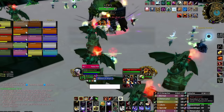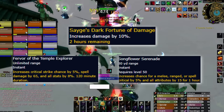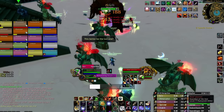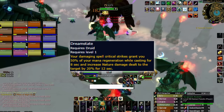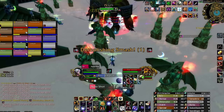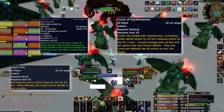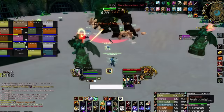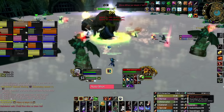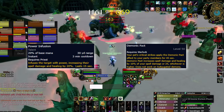For world buffs, we'll want to have the Darkmoon Faire buff, Sunken Temple buff, and Songflower buff whenever possible. For raid comp, the biggest DPS gain is having Nature Damage taken increase from Balance Druids or Enhancement Shamans. After that, we prioritize Faerie Fire/Fist of Reckoning debuff, Curse of Recklessness, Faerie Fire, Leader of the Pack, and Judgment of Wisdom in that order. We can squeeze out extra DPS with Power Infusion and Demonic Pact, but that's not always very reasonable.